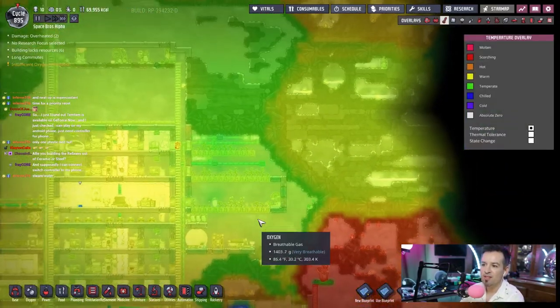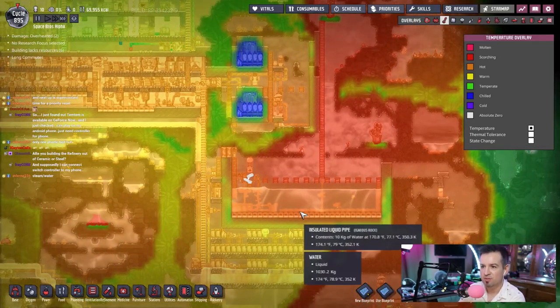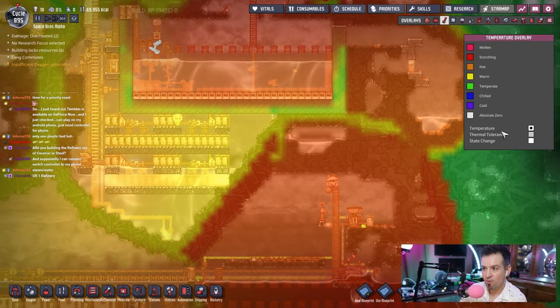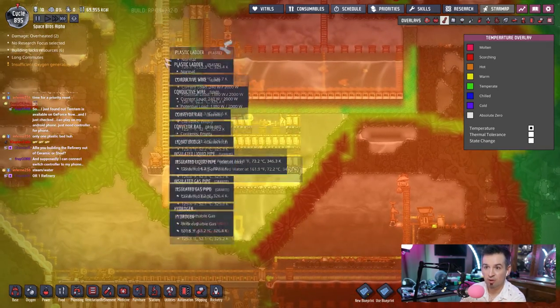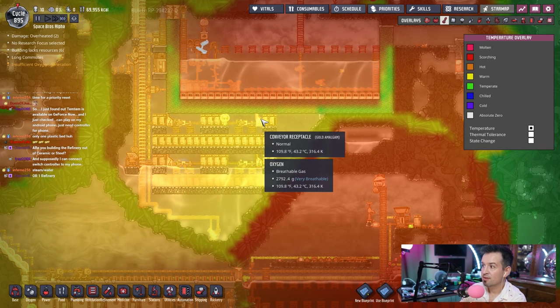I want the coolest point of exit. We have dupes with suits — we should probably use the suits. Yeah, here we go. We'll go through here, straight underneath this. They already have their suits. They can crawl across this. They could take a tube all the way down here, actually — most of the way.